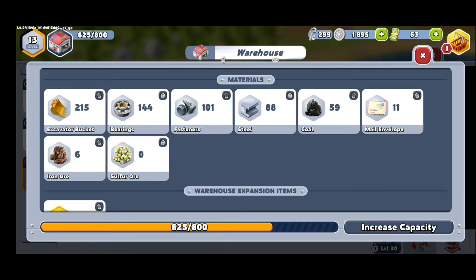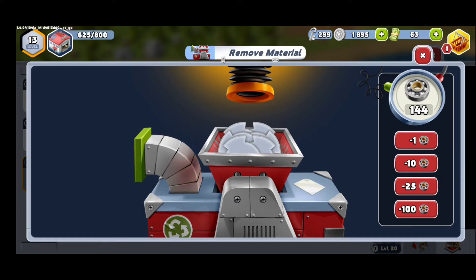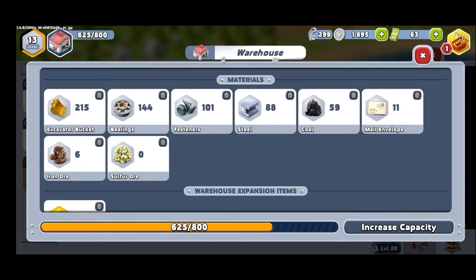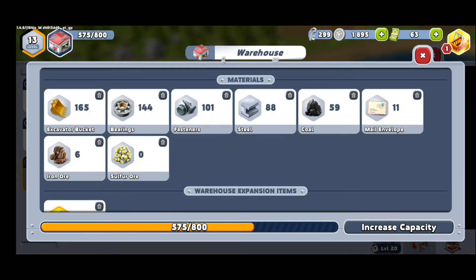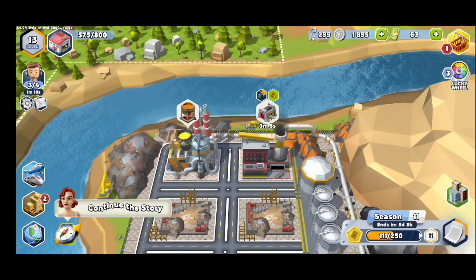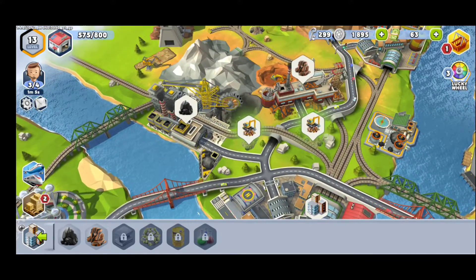If you see that you have a problem with your warehouse — it's really full and you can't collect everything you need — just click on it and try to destroy the items that you do not need. You will not get anything back; you will simply remove them. So don't forget to remove items from the warehouse. For example, I have a lot of excavators, so I'm going to remove 50 to make space.